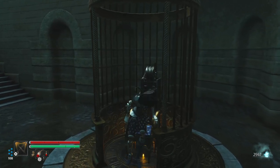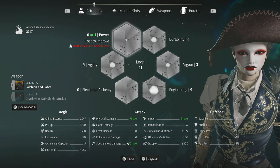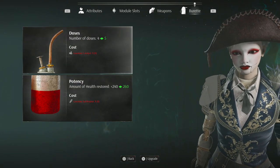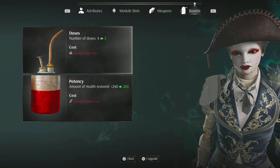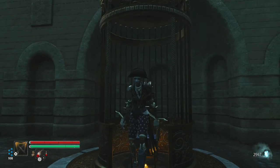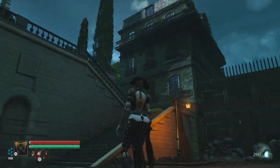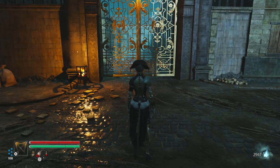I'm obviously going to upgrade my ability to heal because we've got the Lavoisier Catalyst. And then in the next episode, we'll visit the house — it's probably going to be me starting with a skip of cutscene and then we'll be heading through the gate.